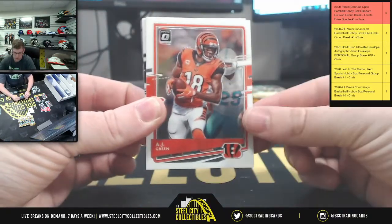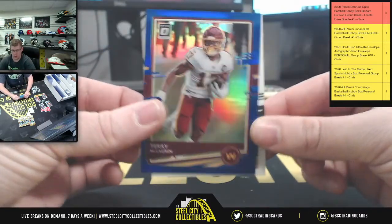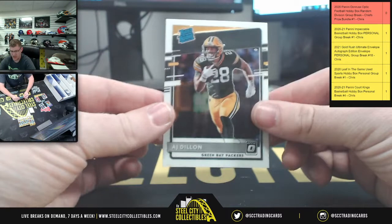First up Julian Edelman. And AJ Green. Upside down, Terry McLaurin - and that's going to be at a 179. Upside down, AJ Dillon - rated rookie.